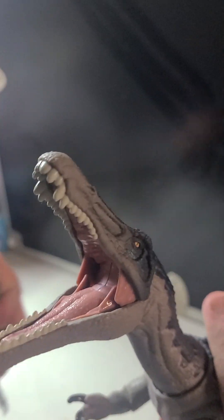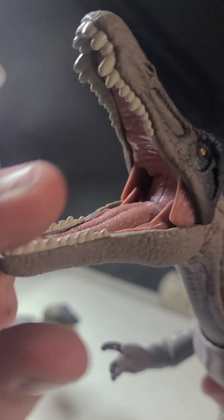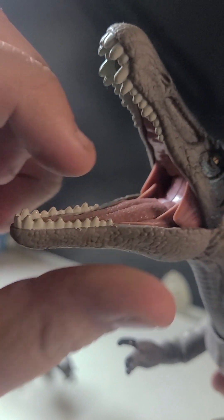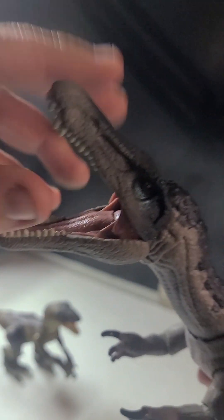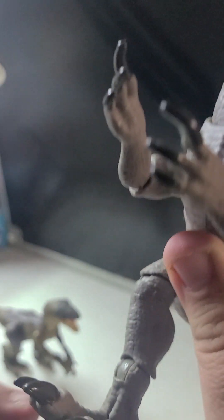And the paint of the teeth — let's see. Unlike the Velociraptor's teeth, which are almost like a yellow, this guy's teeth are the cleanest in there. This guy's teeth are very, very clean and also painted — the toe claws, hand claws, everything.